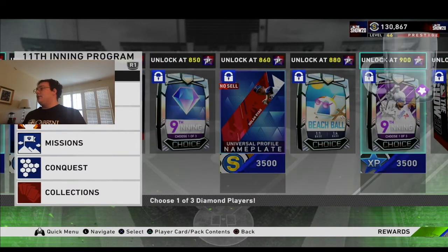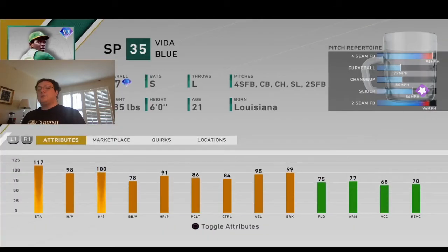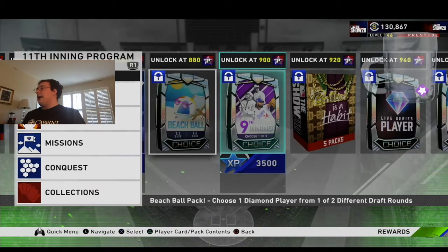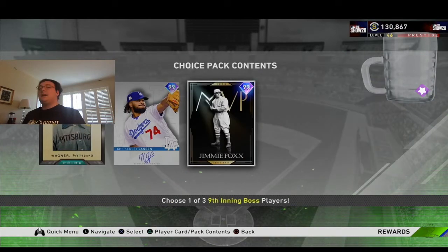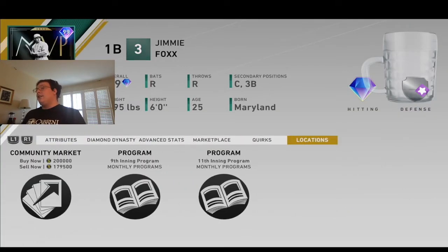For the 9th inning, you have Kimbrel, Vida Blue, or Finley. I would go with Blue — I might get this Blue card at 850 stars. And then you get Honus, Kenley, or Fox. I sold Fox, so maybe I get Fox again. It looks like his price is still expensive, but I'm sure as time goes on that price will go down.